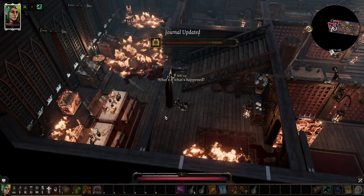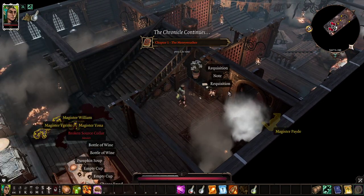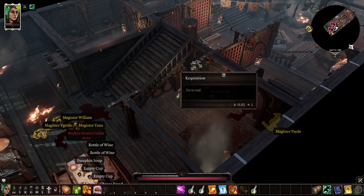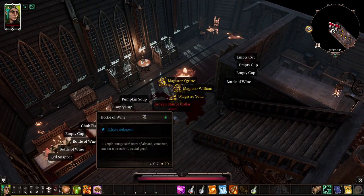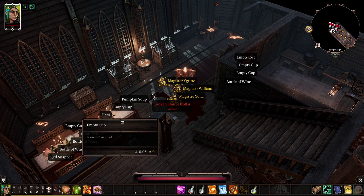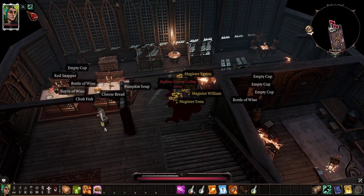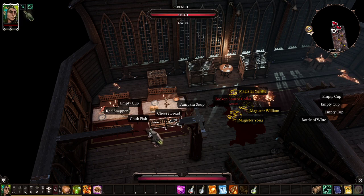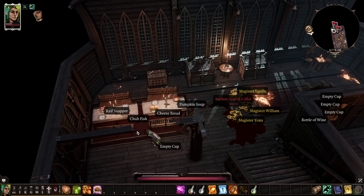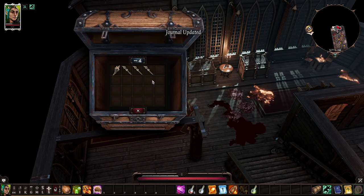After you re-awake, just continue looting — it's going to be a pretty consistent theme here. The trick I could offer is loot the bottles of wine and loot the empty cups because we're going to do some crafting. Bottles of wine are reasonably expensive so we can sell them later, but we're only going to sell the wine — we need the bottles to make Molotov cocktails.